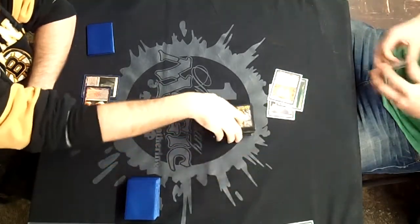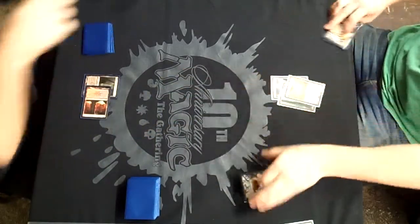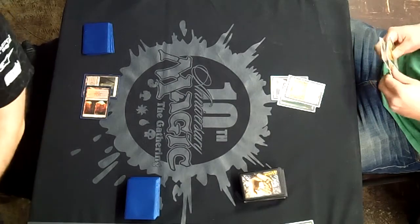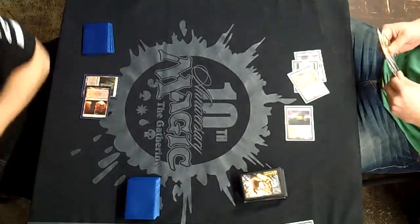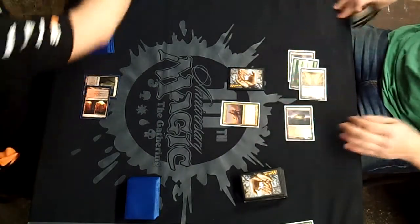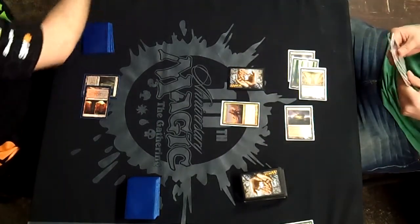Patrick Holland will play his Blood Crypt tapped and pass turn to Peter, who is still shuffling. We had Life Totals planned to make this easier, but I'm going to end up doing Life Totals visually through this one. Peter will play a Huntmaster, go to 22, and get a Wolf Token.